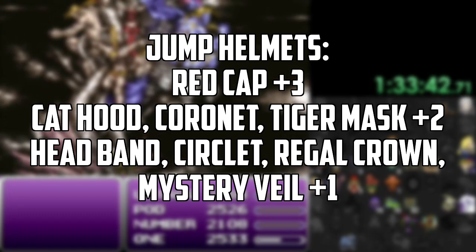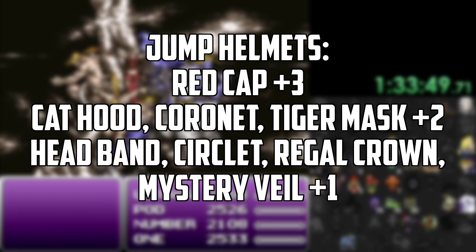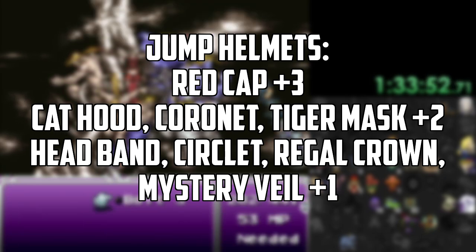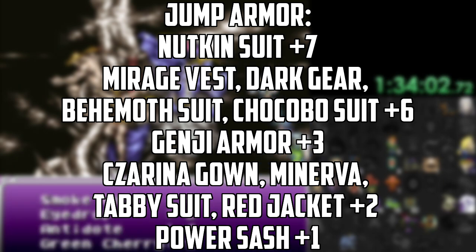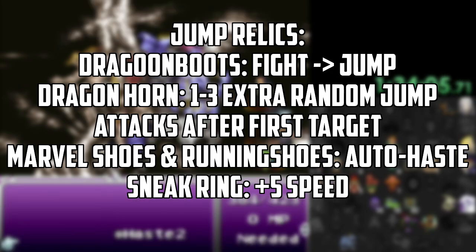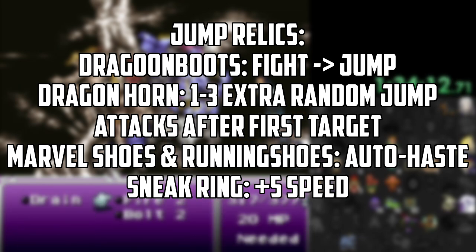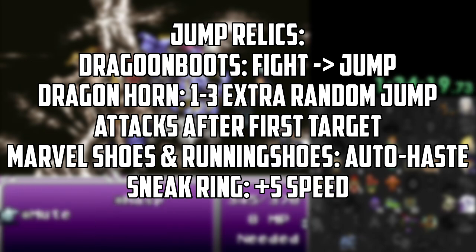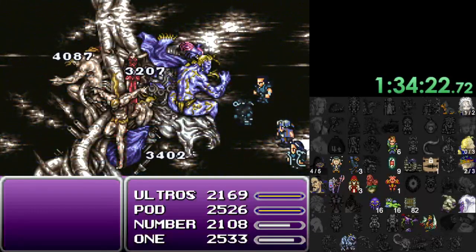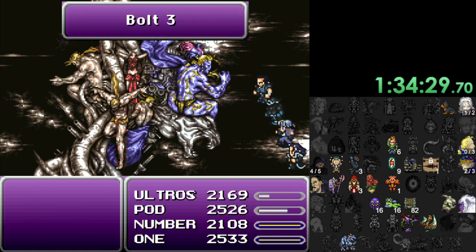For armor with a jump build, consider boosting speed since a faster character hits more during battle. That means Coronet or Cat Hood at plus two, Regal Crown or Mystery Veil at plus one, besides other speed-boosting helmets, and armors like the Ninja Suit at plus seven, Mirage Vest or Dark Gear at plus six. For relics, besides what was already mentioned for Fight — excluding Genji Glove and Offering since they're specific to Fight — anything speeding up your characters like Marvel Shoes or Running Shoes for auto-haste, or Sneak Ring for plus five speed, is worth considering. Also notable is the Gauntlet, which doubles the battle power of any spear since they can be two-handed, and since your character is in the air to avoid attacks, the loss of a shield is mitigated.